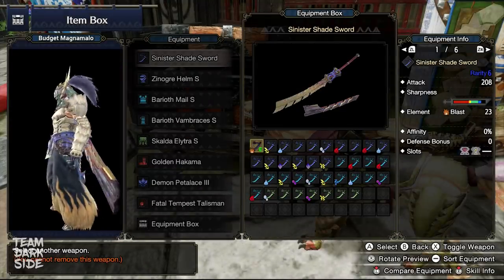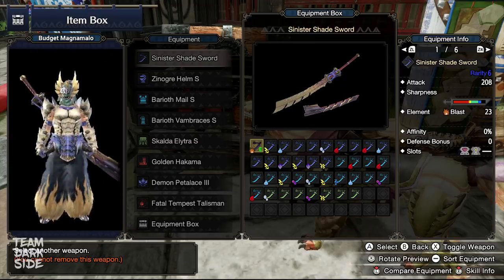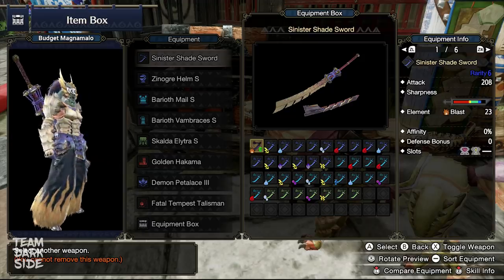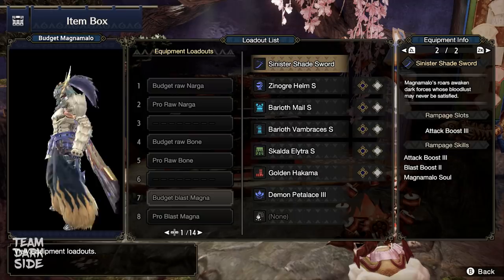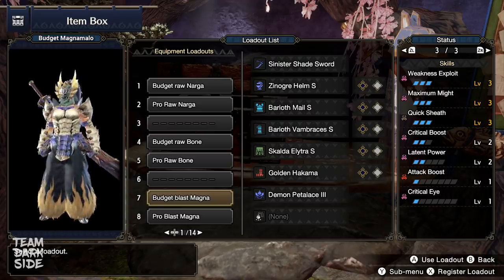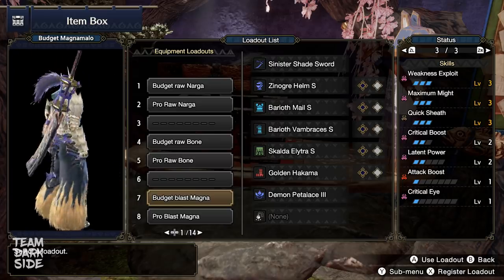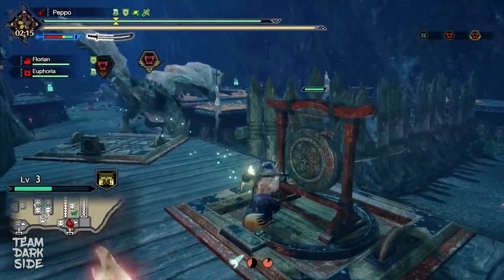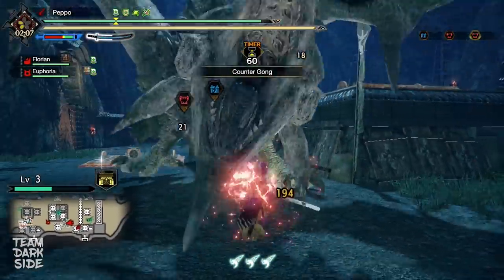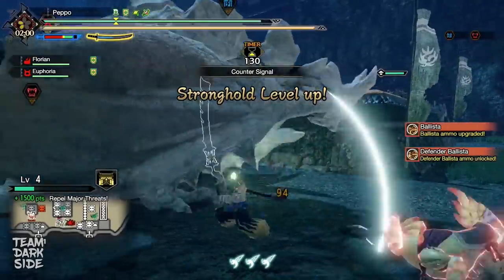Our last extremely powerful Longsword build features the Sinister Shade Sword, made out of Magnamalo materials, and it is the only Longsword in the game as of making this video which comes with natural Blast element. Blast Explosions look super cool in Rise, and the DPS of this build is also quite good. Here we have 40 hits of Blue Sharpness and 90 hits of Green. We use Attack Boost 3 as Rampage skill, and without taking Latent Power into consideration, these skills get us to 85% affinity. This build is particularly good for Rampage, as it gives you more Stronghold level, because each Blast Explosion counts as a status proc. It's also really good against monsters weak to Blast, like Great Baggy, Lagombi, Baroth, and even Bazarios due to its low hit zones in Normal Mode.